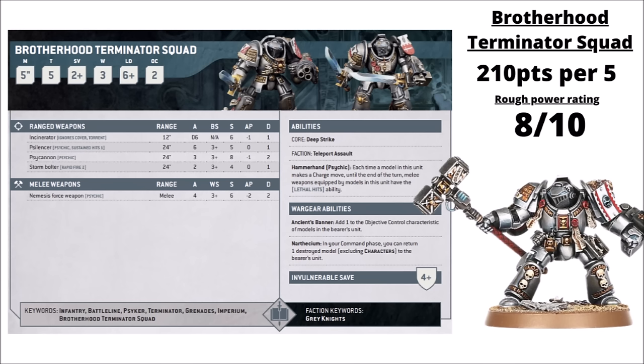I'd rate these guys as really quite solid. Quite a nice unit for some of the Grey Knights' sneakiest teleport tricks, like Sigils of Exigence or the Mists of Dymos Stratagem, and in particular a unit with Cowdall Drago delivered with all those lethal hits and damage 3 attacks seems very nice. I've chosen to rate them an 8 out of 10.